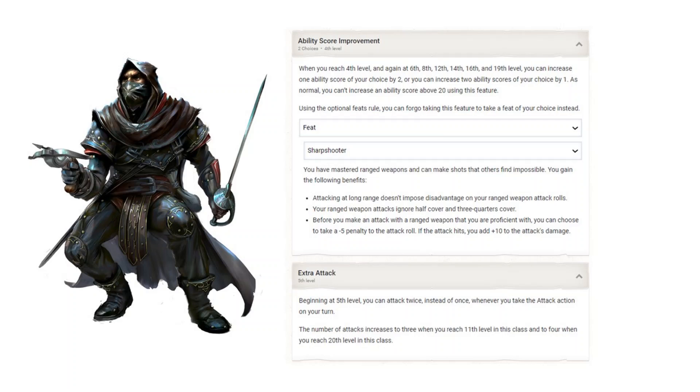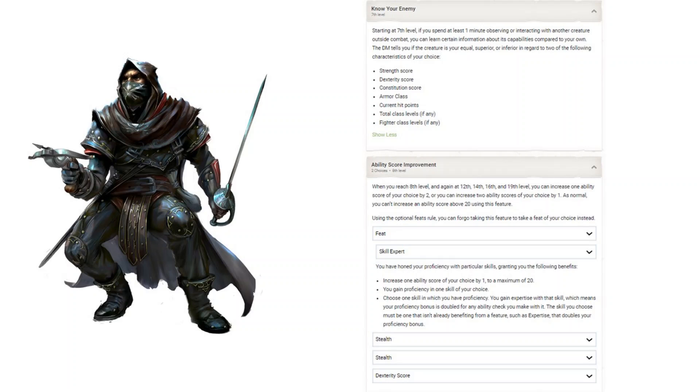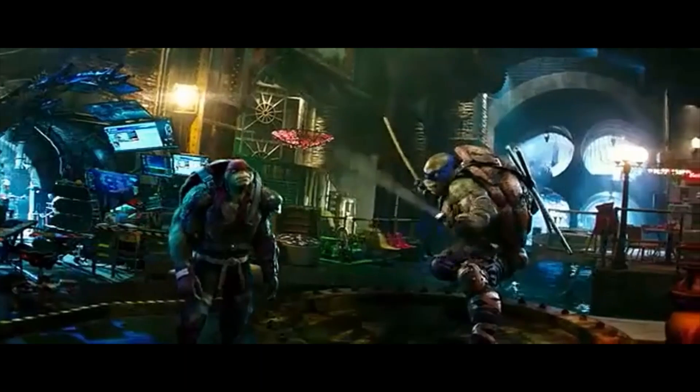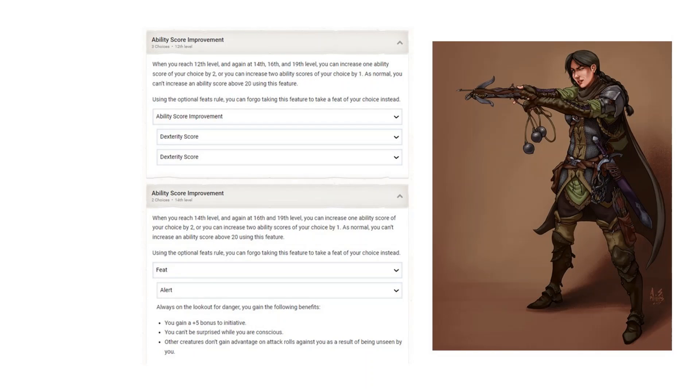Level 4: Sharpshooter. Your 30-foot crossbow range jumps to 120, along with the other goodies. Extra Attack at 5, and Piercer at level 6 with a bump to Dexterity, bringing that to the odd score of 17. Piercer was discussed in the Samurai video if you want a more detailed breakdown — it's a decent DPR increase and provides some fun rolling opportunities. Know Your Enemy at 7 is not very good, and why I'm usually just dipping Battlemaster. We do get another Superiority die here, which is nice. Skill Expert at 8 to get Proficiency and Expertise in Stealth, along with an 18 Dex score — you are now a stealthy boy. Indomitable at 9, and at 10 the Superiority dice turn into D10s. 11 gives a 3rd attack, and at 12 you can max Dexterity. If you want to max Dexterity at 8 and forego Piercer and Skill Expert, that's a viable route, but makes the build less well-rounded.